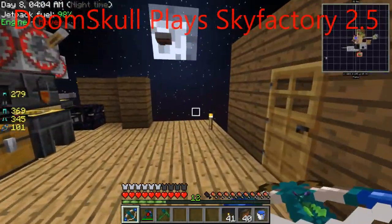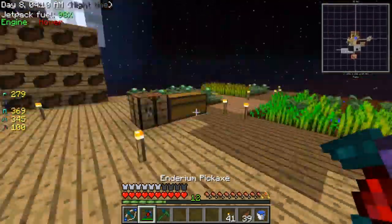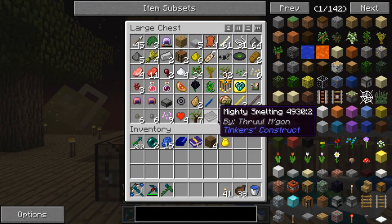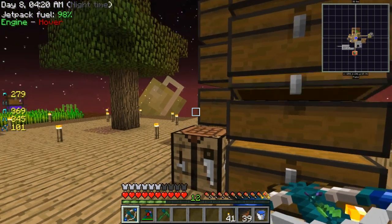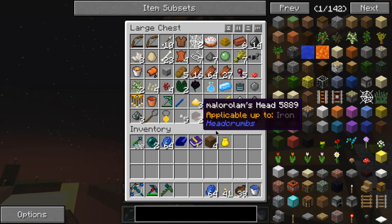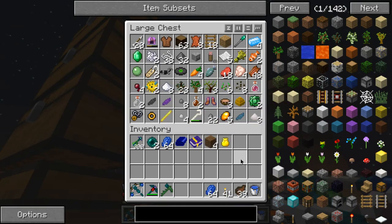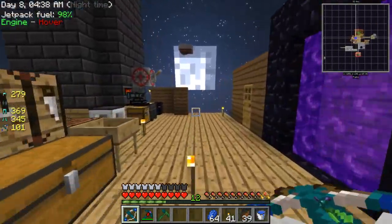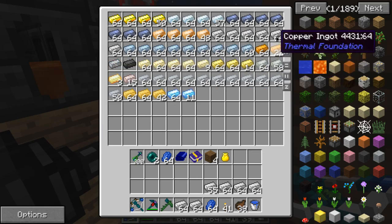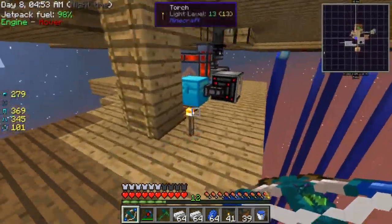Hey, what's up everybody, welcome back to another episode of SkyFactory 2.5! In this episode I'm going to do a few small things. I need to make a whole bunch of these special things because I'd like to speed up that cobalt production as much as I can.